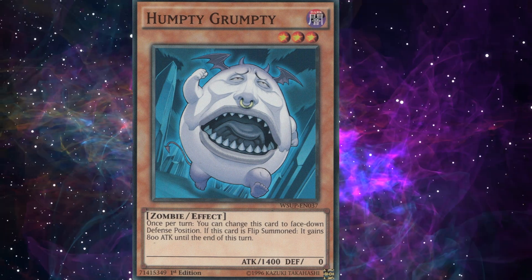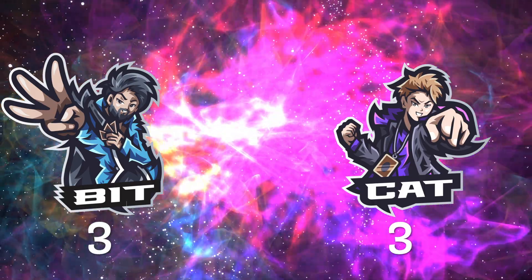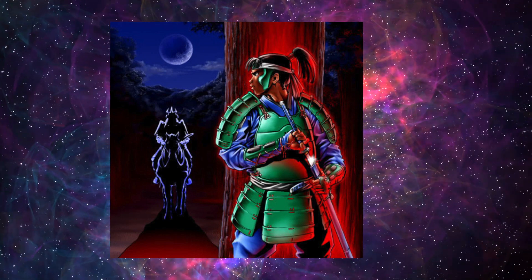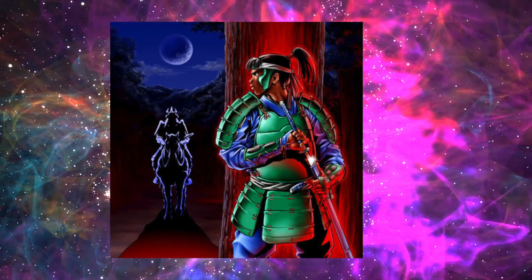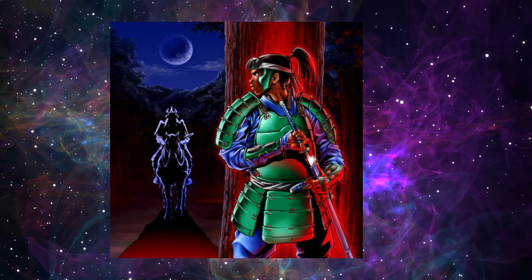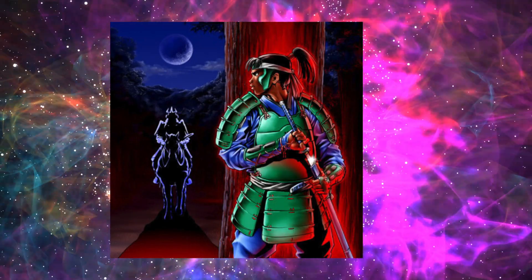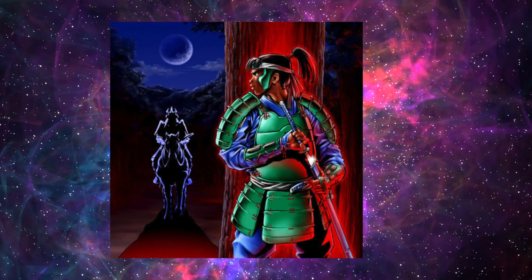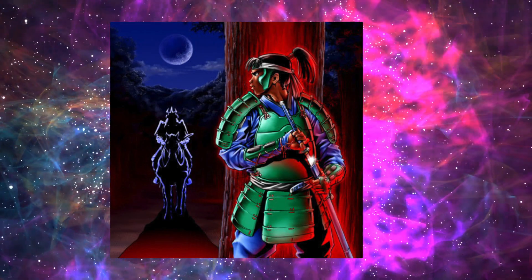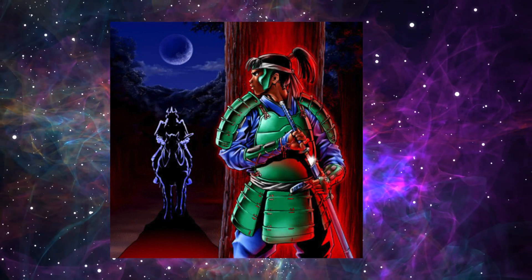I really want to know who sits there when they design the cards and just okays this stuff — I want to know what they've been drinking or smoking. Are you ready for mine? A bit of history: you actually used this card, multiple times against me. He's a dark and he's a warrior. This literally won you a couple of games. If I remember right, he could attack twice and you'd put Mage Power or United We Stand with Scapegoats to do damage.